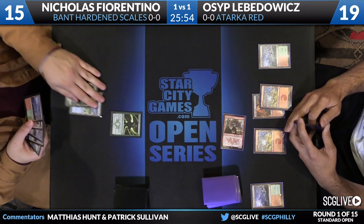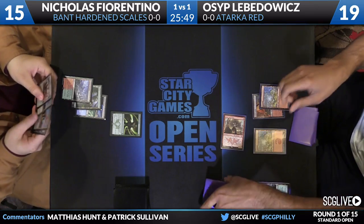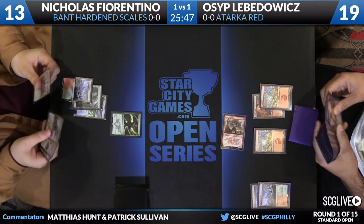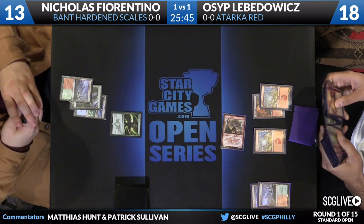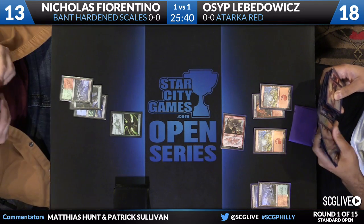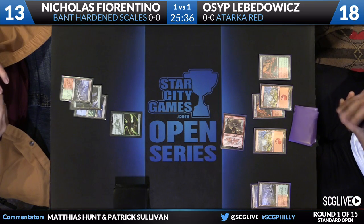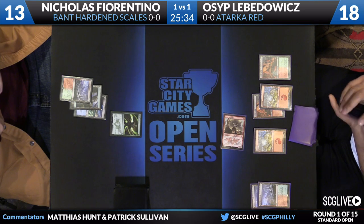Going to Fiorentino's side — he drew a Fetchland, this is a Wooded Foothills. It can get white, but not until next turn. If the Yavimaya Coast was a basic, he'd be able to fetch a white source that comes into play untapped. As it stands, he's probably going to have to get a Canopy Vista at the end of the turn and cast something the following turn.